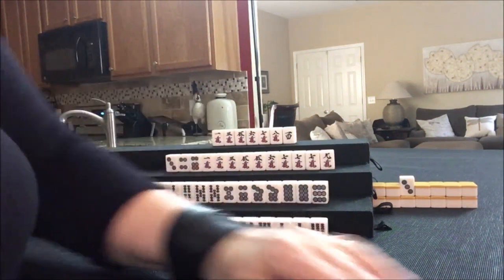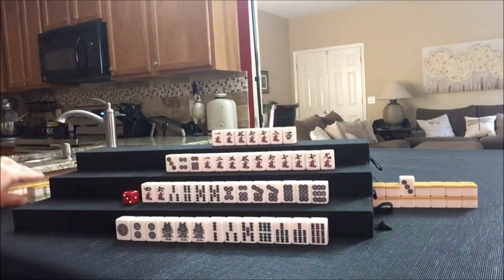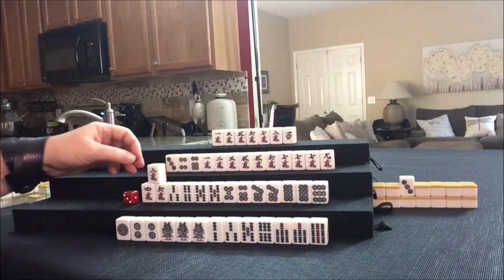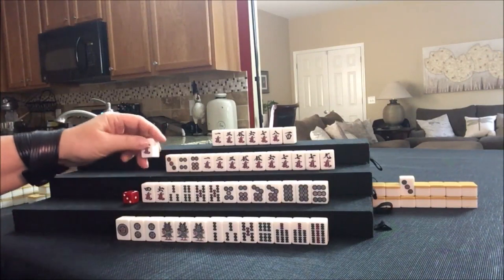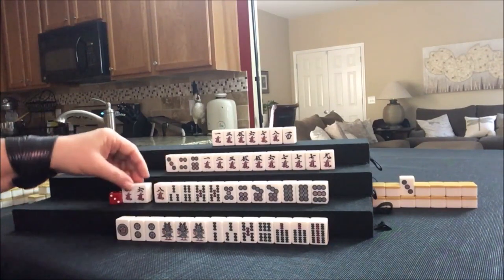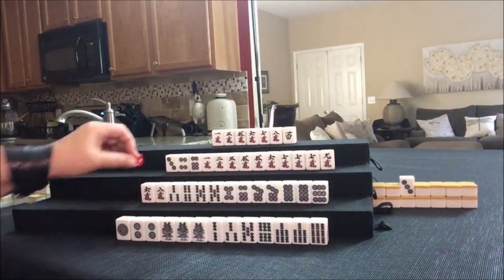Six dot — we just got rid of that. Up here we're concealed. Eight crack. We have a middle wait no matter what here. There's a five crack out — no seven cracks are out. Let's discard the four crack, because there is a five crack out. Maybe a seven crack will come in. Let's draw.